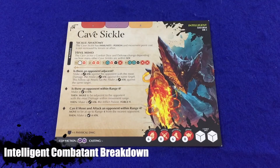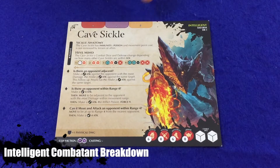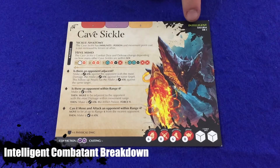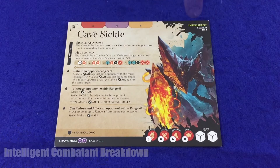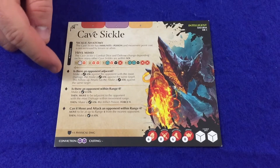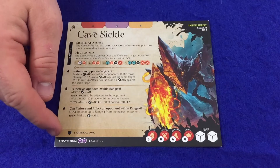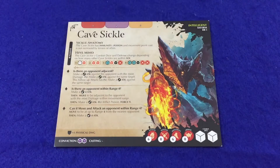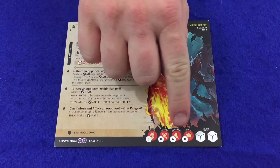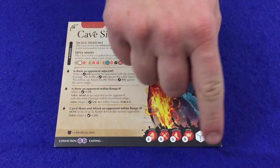Intelligent combatants are very similar but with some differences. The name is found here along with any activation numbers. The card type and any tags are found here. Passive abilities are again found here. AI steps this time will be listed below that. Symbol abilities are again found here along with conviction and casting dice if any. Health, defense, movement, and armor are again found here, and the combat dice are found here.